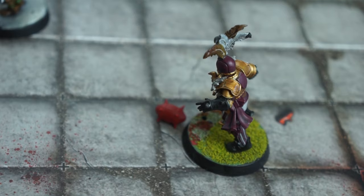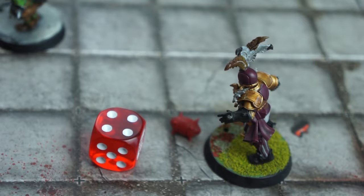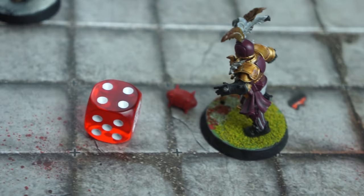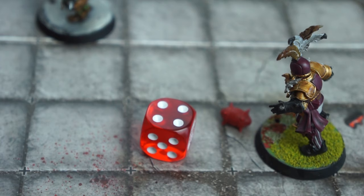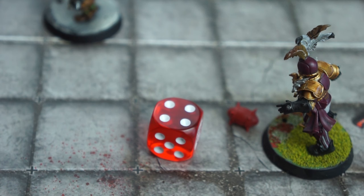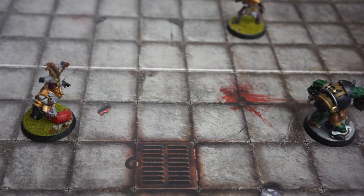The human coach now needs to see if the blitzer catches the ball — another agility test, with negative modifiers applied depending on the quality of the throw. This one is accurate, so no negative modifiers, meaning a 4+ is needed. They just about manage to grab it from the air and are now in possession of the ball. It's worth noting that if any of these players were being marked, each of these actions would be at an additional minus one modifier per player marking them. The human coach wants to run the ball into the end zone for a touchdown, but there's an orc blocking the way.